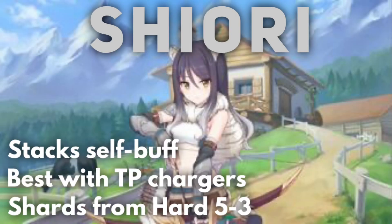Shiori is probably the second best damage dealer for clan battle. Like Kauri, she has a stacking self-attack buff, but instead of an active ability, it's part of her union break's effect — so the more she uses her union break, the more her buff stacks. For this reason she pairs really well with a TP charger like Sarin or Yukari. Her shards are farmable from hard mode node 5-3. Once you get past Kauri, there's a bit more competition, but Shiori is comfortably second best.